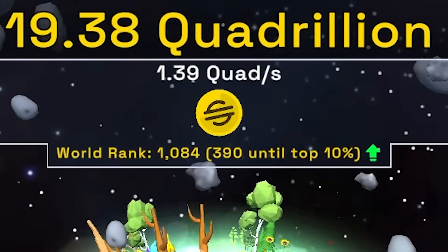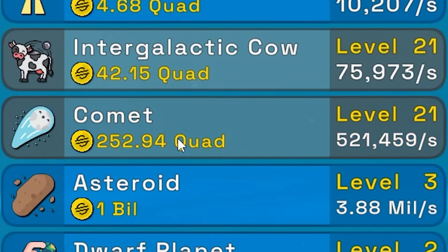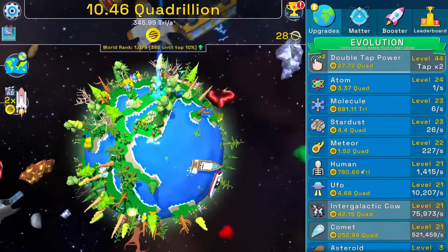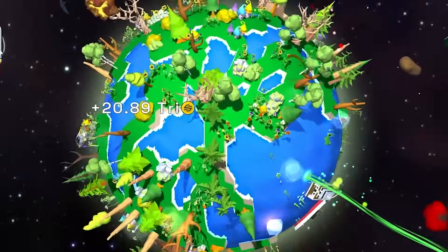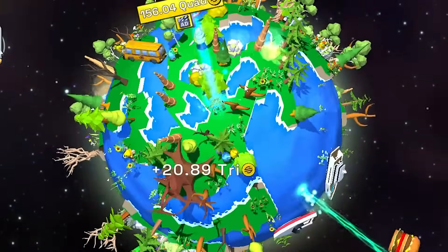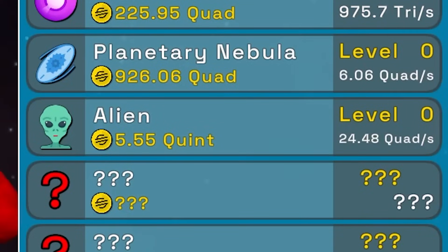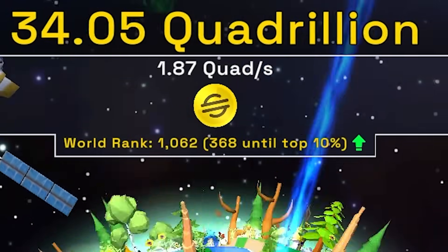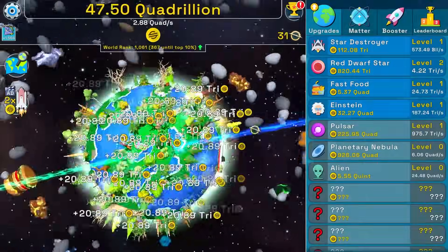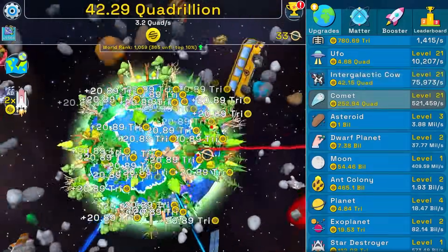Leveling up the comet to level 21 — 111 million coins. Everything goes to 21 when it gets really hard to level up. This has got to be one of the nicest clicker games I've played — look how beautiful our world is with sunflowers and boulders. Getting 156 quadrillion — I can now buy a pulsar. There's an alien at 5.5 quintillion. We're almost in the top 1,000, at world rank 1,062.